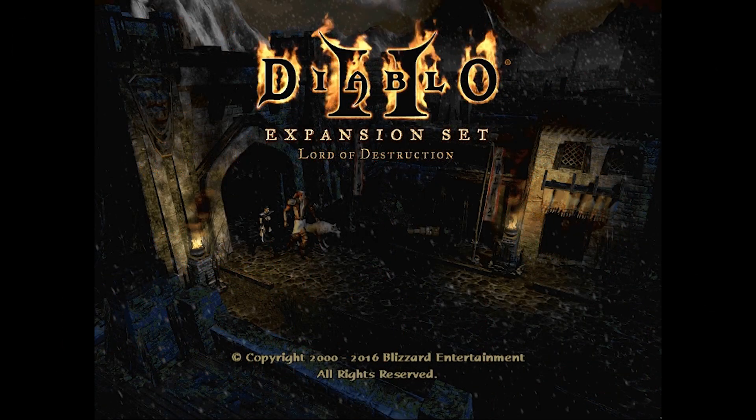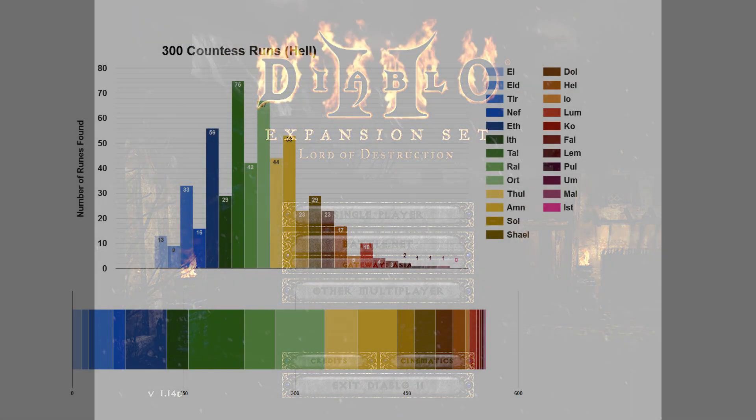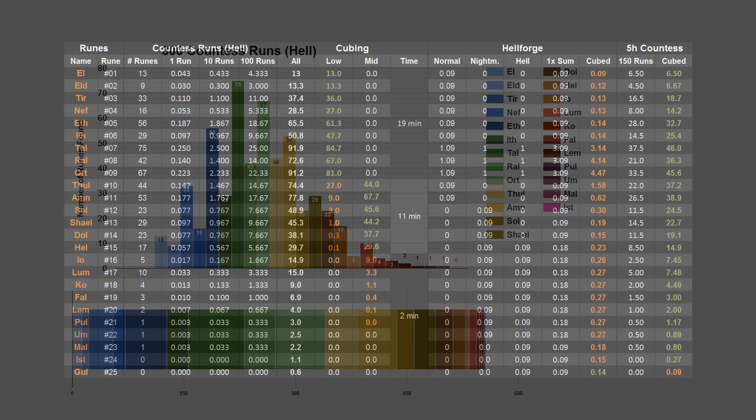Hey guys, this is Kirob speaking and today we continue our investigation of the rune hunting aspect within the classic Diablo 2 Lord of Destruction. This knowledge mini-series is focused on the most reliable and available source of runes in the game, the Countess. In the first episode I showed and analyzed the drop rates from 300 Hell Difficulty Countess runs in the form of a rune drop diary, with lots of graphs and lots of numbers.